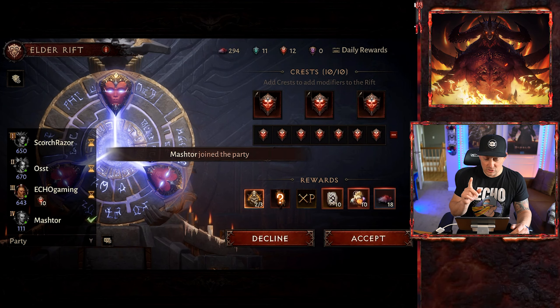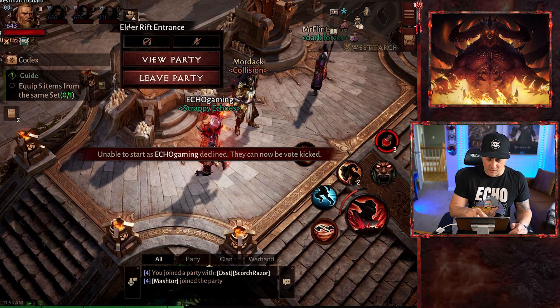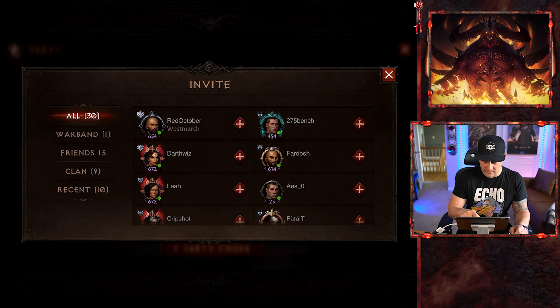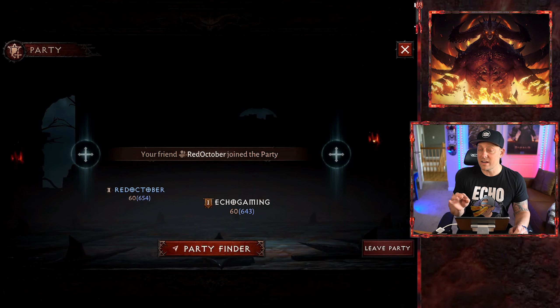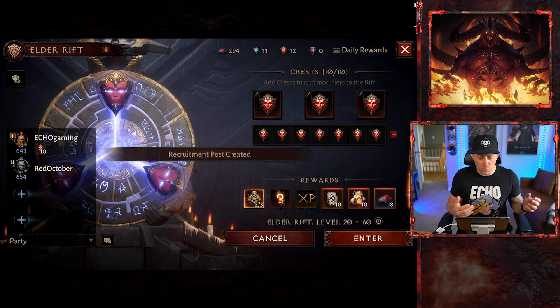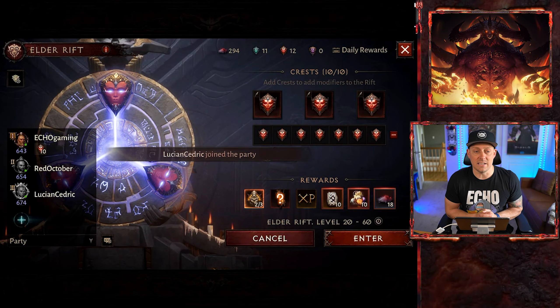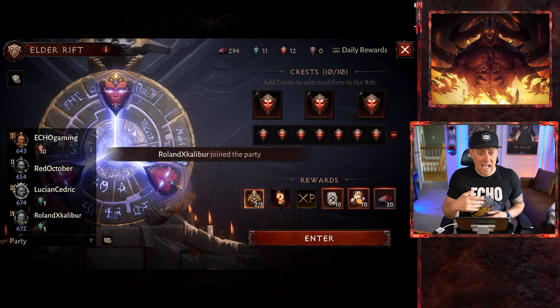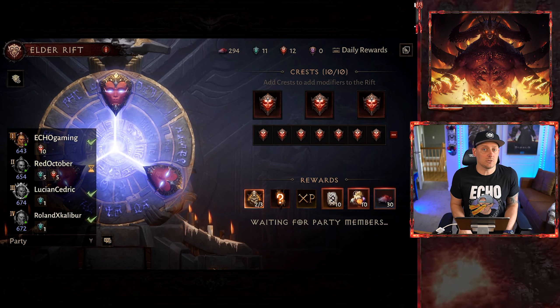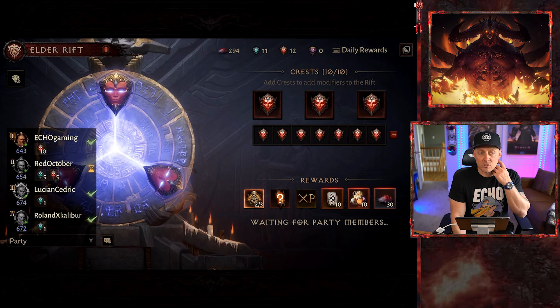We need to find a party, but I need to get with Red October specifically. So I'm going to leave the current party and invite Red October. Once I get Red October in — which we just did — we'll try to find a party and see who else we can get in here. I just need to get some Legendary Gems. My Rift runs have been bad lately — I've had nothing good come through. Red October is running five Legendary Crests and five Rare Crests as well. Let's get some good rewards.